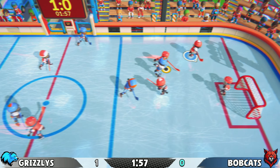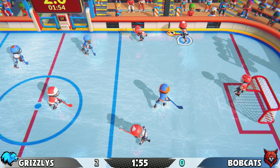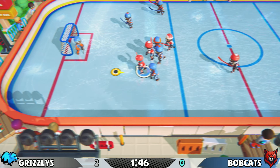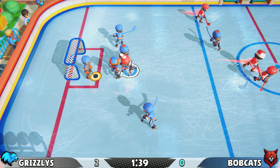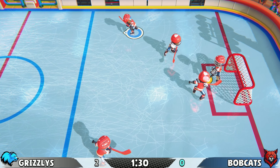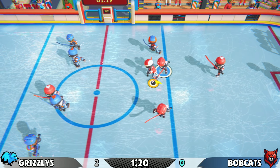Yeah, you can't switch characters — it doesn't give you an option. I'm mashing every button and nothing switches the character. What is going on? Just let me get the ball. All I want is to score one goal — one goal would make me very happy.